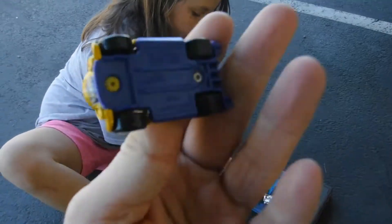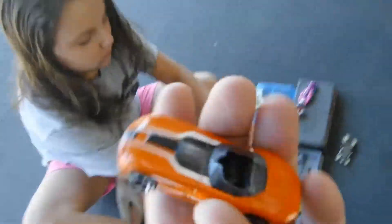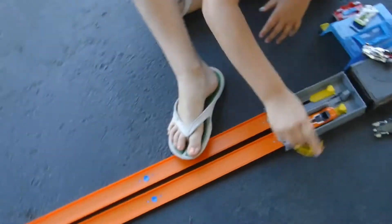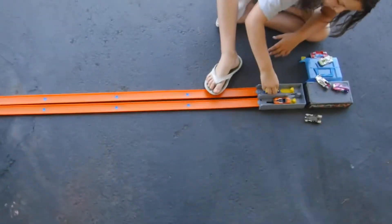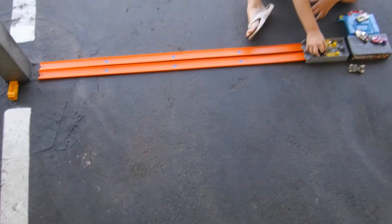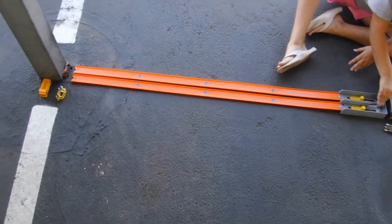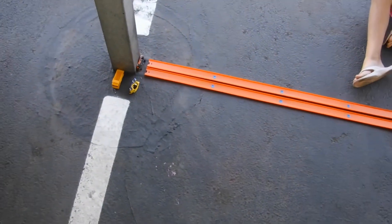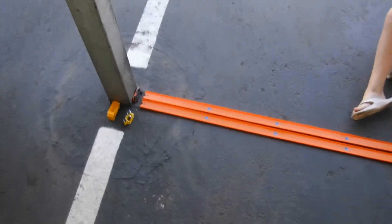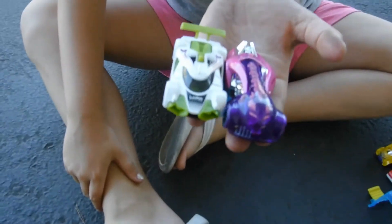All right Quinn, next two racers — show the cameras so people can see what they are. We got this Hot Wheels doom buggy versus this orange Hot Wheels convertible. Quinn, get your races going, make sure they're facing the right way. It appears the doom buggy wins!